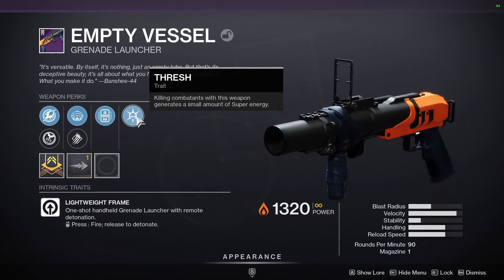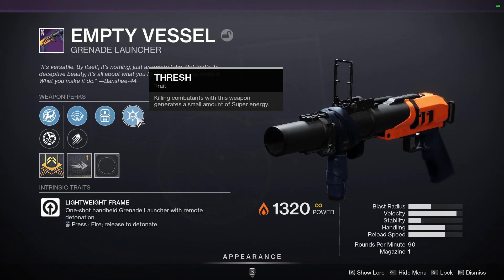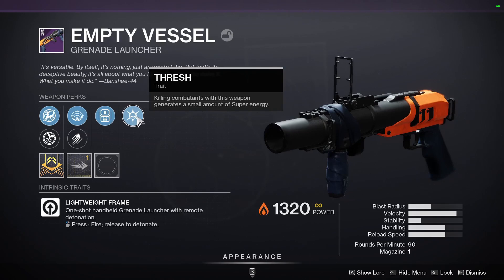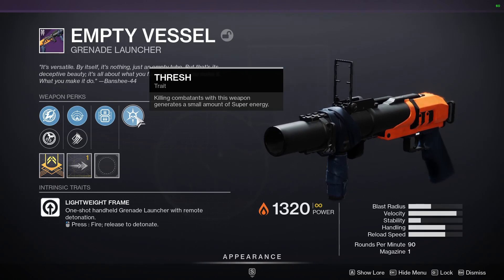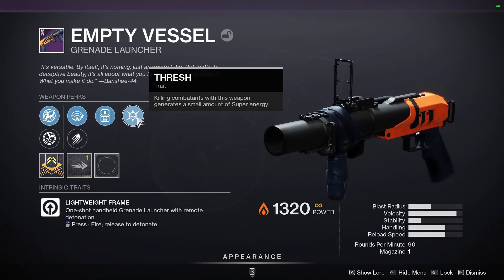Next, we're going to talk about weapon rolls. Thresh would be really good — killing combatants with this weapon generates a small amount of super energy, helping you get your super a lot faster. You could also use Osmosis, which I recommend more than Thresh. When you throw your grenade, your gun will start shooting whatever element your subclass is until you store it away.